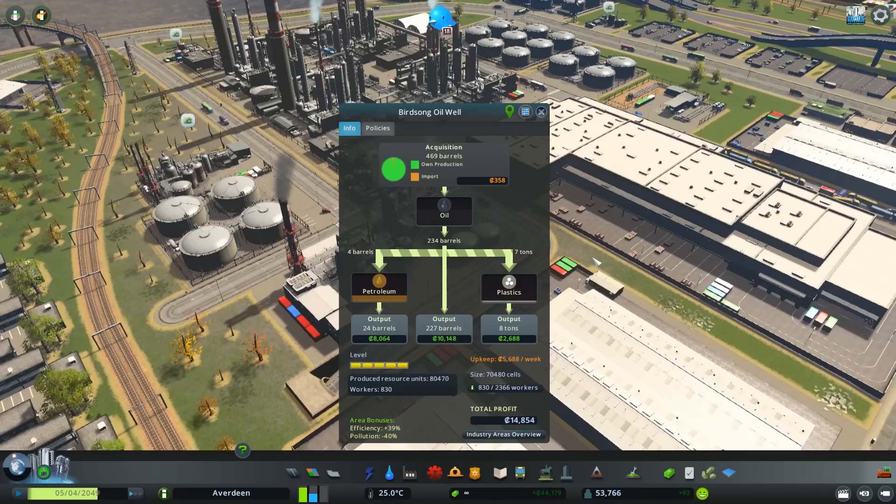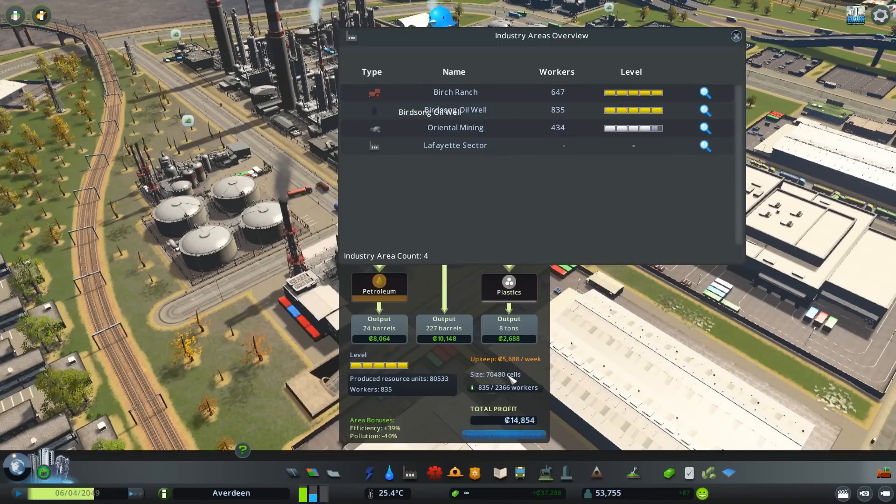In this panel you can view how efficiently your oil production is going and you can also view how profitable your plant is. This is just some data that I like to check once in a while to make sure that everything is going good.